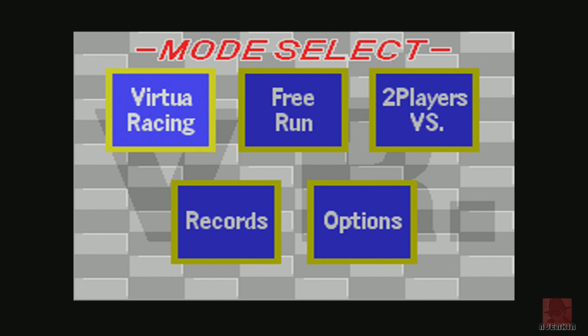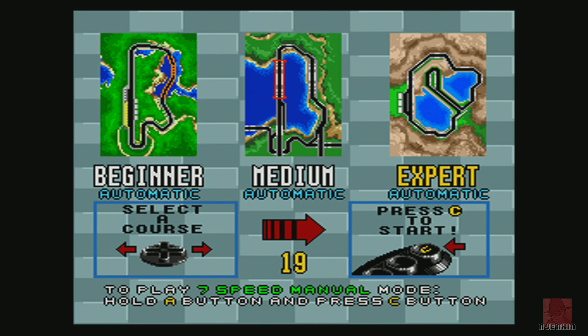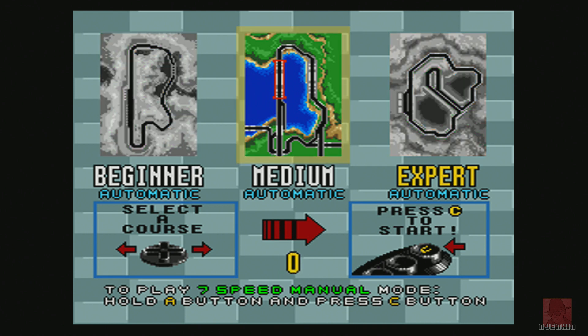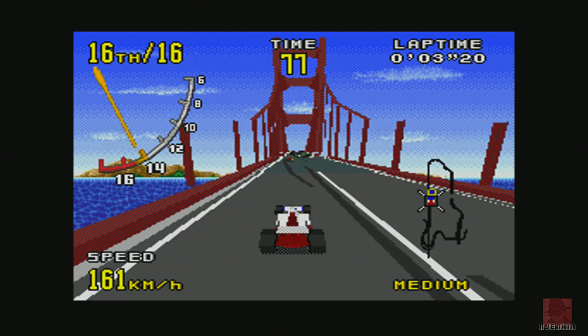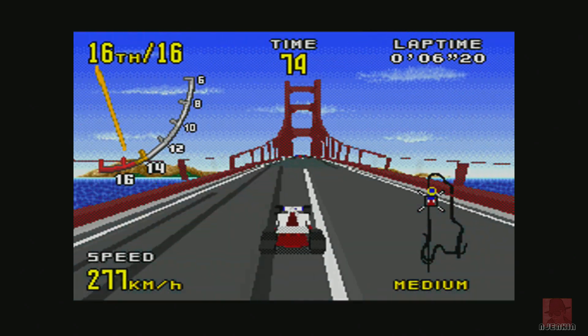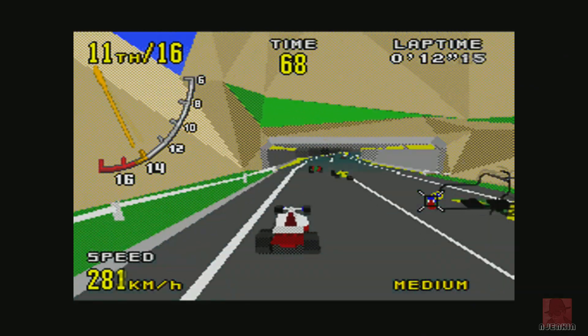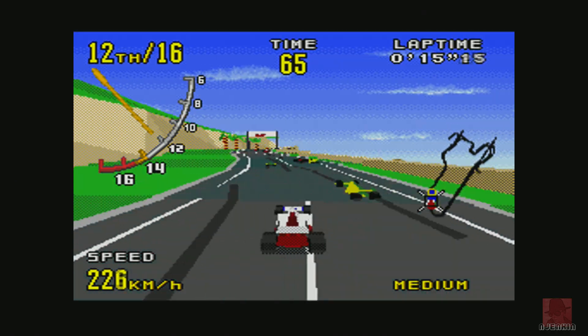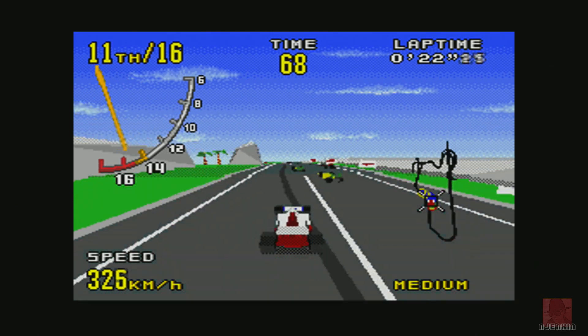Very addictive game this one. Right, medium - the medium track is called Bay Bridge. So we're going over water with a bridge. It's very hard to get over a river in a Formula One without a bridge. This looks a bit like the Golden Gate Bridge in San Francisco, which I'm sure influenced it a great deal. Oh, this is good - it reminds me a little bit of Ridge Racer. Did Ridge Racer come out on the Mega Drive? Maybe on the Nintendo 64 - Ridge Racer 64, is that a game that exists? Let me know in the comments.